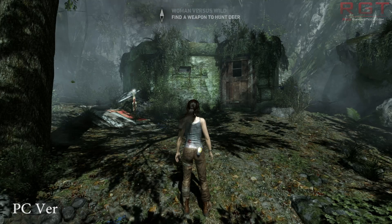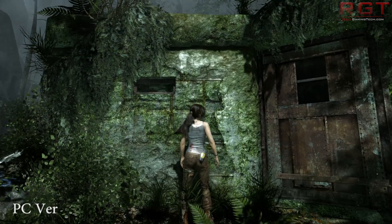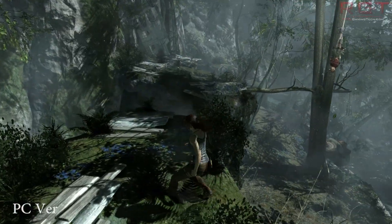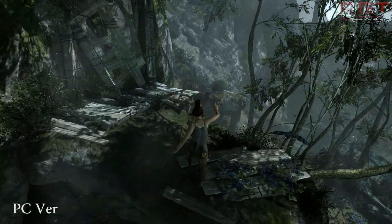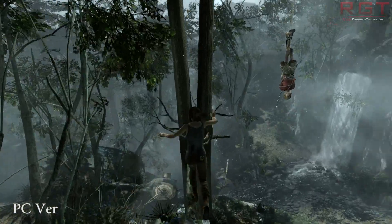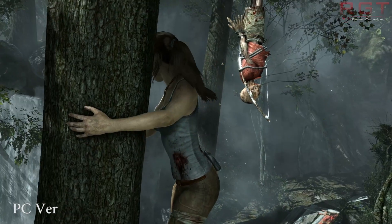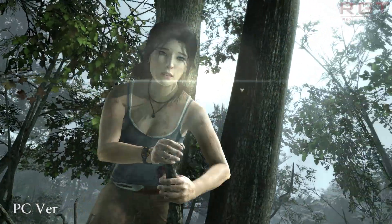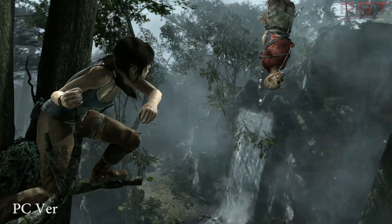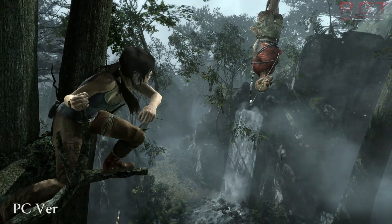One thing I'd like to clear up regarding the lighting: I haven't changed any of the colour adjustments whatsoever, so all gamma, contrast, and everything is left to default. It's obvious that there are some definite changes regarding the gamma, contrast, and saturation for the PS4 version. I'm quite a fan of them, but I wouldn't say they constitute a new lighting system. That said, you do get the inclusion of subsurface scattering for lighting — you can check the article for more details on that.